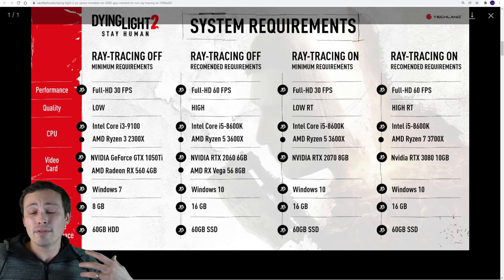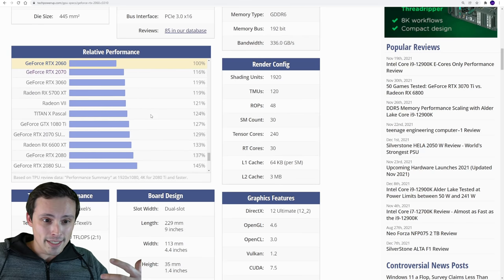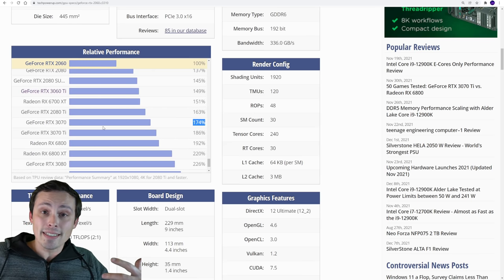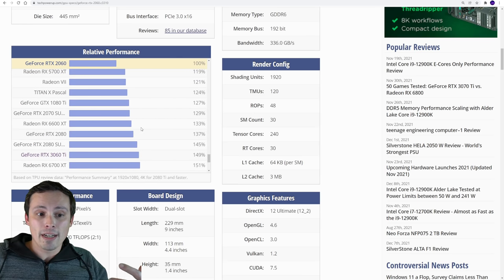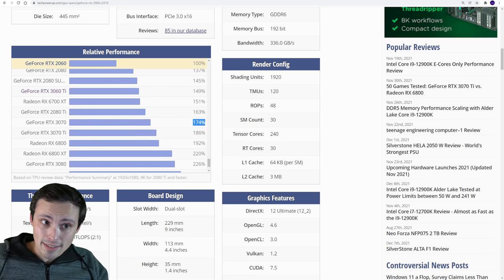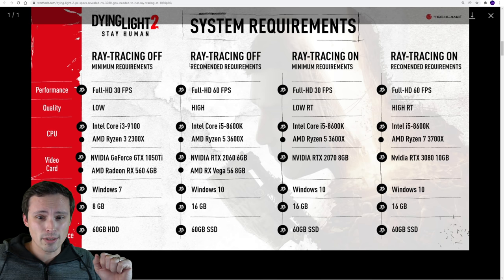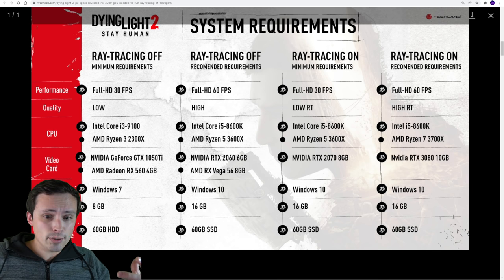Does that mean you can't play at 1440p with a weaker GPU? Absolutely not — it just means you probably wouldn't be at the highest settings. If you're falling between a 2060 and a 3070, that probably means you'll have to play at reduced settings if you want 1440p 60 FPS, or use something like DLSS. I'm sure if this game is doing ray tracing with all this NVIDIA stuff, they probably have a DLSS implementation. I don't know if this game has FSR at this point — I haven't seen any info on that. Maybe you guys know in the comments.